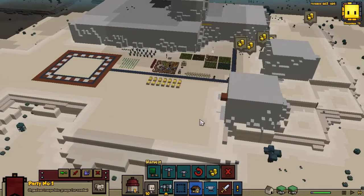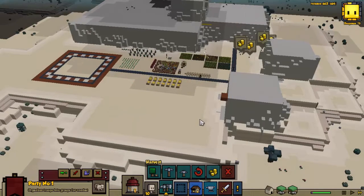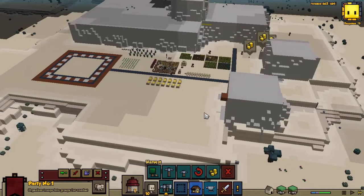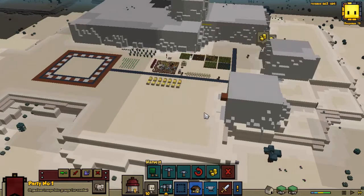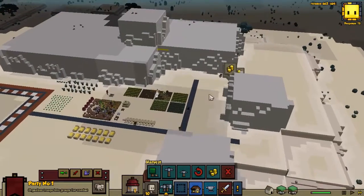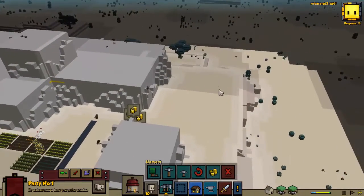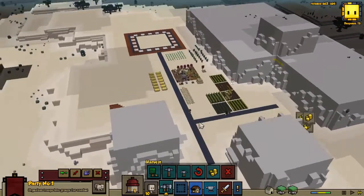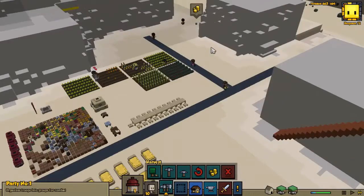Welcome back everybody to more Stonehearth here on Additional Pylons Games. We're continuing where we left off with Guar Haracho. As soon as I shut off the last episode, we had a couple invaders come in — some wolves invaded the town, and we also had a goblin camp that we had to take care of. So our fighters, our warriors, have a little bit more experience.